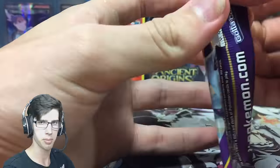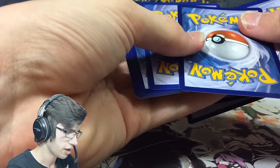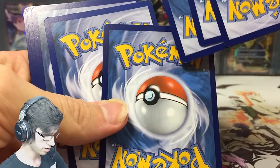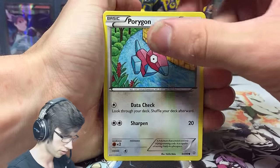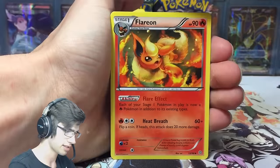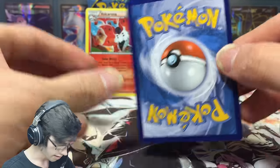It looks like the Hoopa pack art may be the dud pack art of the box, but we'll see. A fun visual fact I've been noticing: you can actually tell when it's an ultra rare because the border of the rare and the reverse are completely different colors — when it's an ultra rare I think they're the same color. That one was a holo but still had the darker background, which is interesting. We got a Dangerous Energy and a Goodra holo.